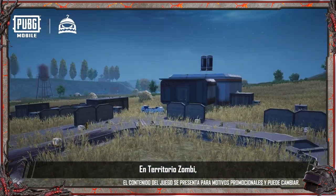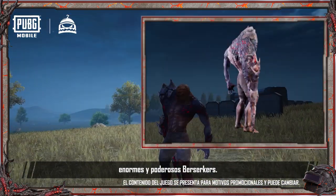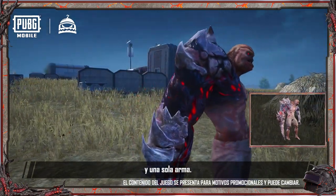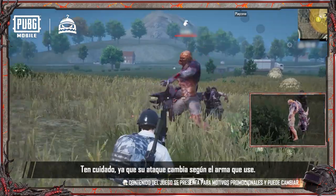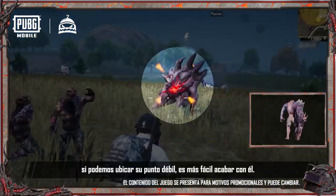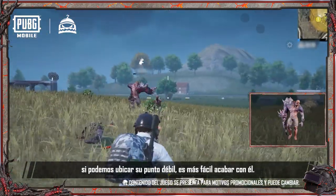But be careful. In Zombie's Edge, the large and powerful Berserkers can be found all over the map. They possess an extremely muscular right arm and a unique weapon. Take care as it changes up its way of attacking depending on which weapon it wields. However, our intel tells us that if we can locate its weak point, it can be dispatched much more easily.